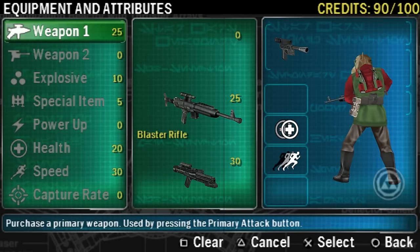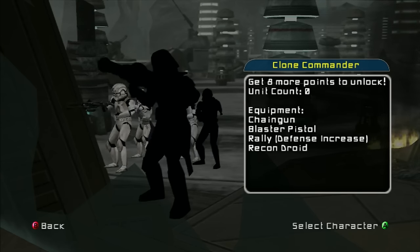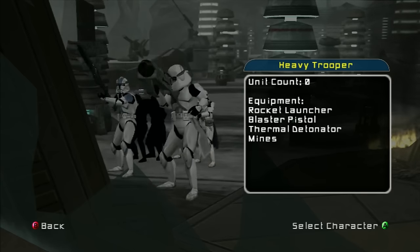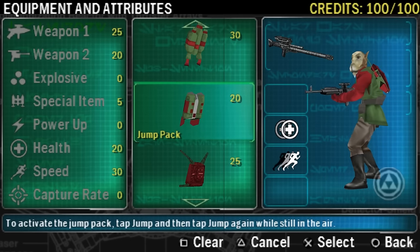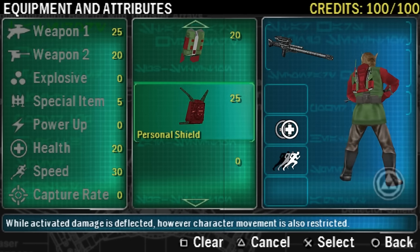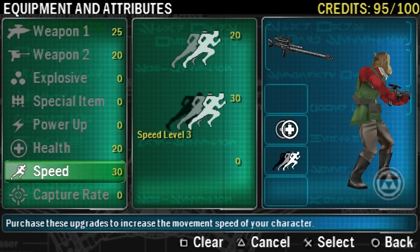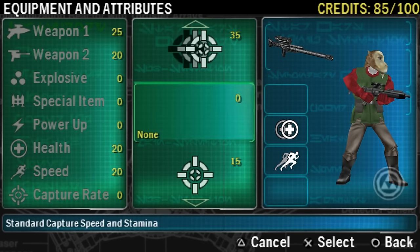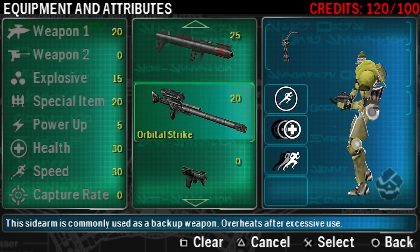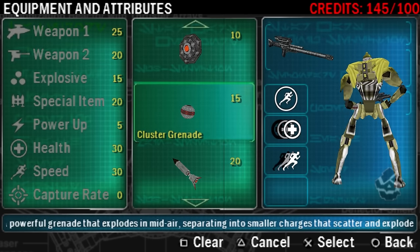One of the biggest focuses in development for Renegade Squadron was the freedom to customize your character. Gone are the distinct classes with their own strengths and weaknesses. Gone is the score system that allowed you to select elite units after doing well enough in battle. Instead, you're allotted 100 credits to spend across quite a few categories: main weapon, secondary weapon, explosive, special item, power-up, health, speed, and capture rate. Everything is priced in a way to hopefully keep things balanced. This customization system, while worrying at a glance, is fucking great.